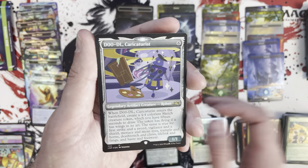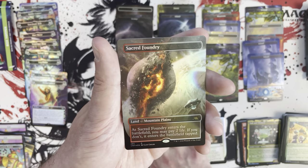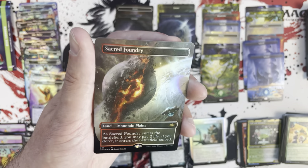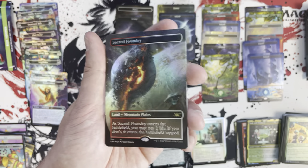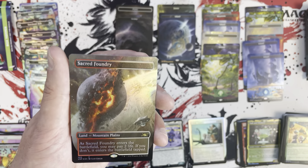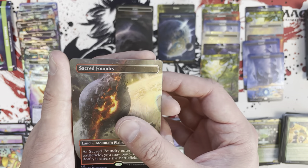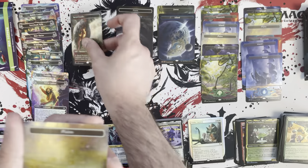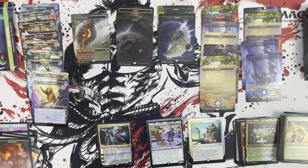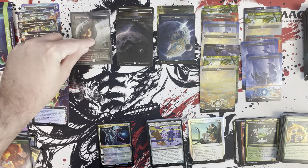Character Caricaturist in the galaxy foil version — looks good. Oh! A shock land right there — Sacred Foundry! Holy moly, yes, I can see why people are pretty nuts over these. The art is awesome. I know Sacred Foundry is not the most desirable shock land, but that doesn't even matter — that looks awesome. Then we had our galaxy land at the end. At least it's not a no-shock box — I'm going to go ahead and sleeve that for myself.